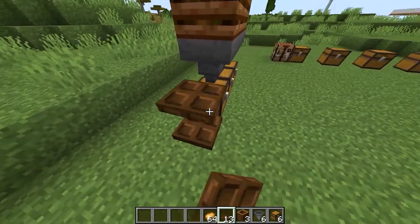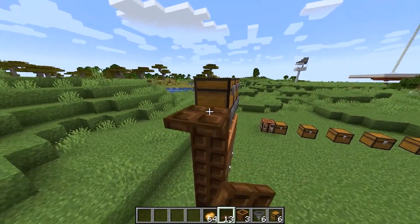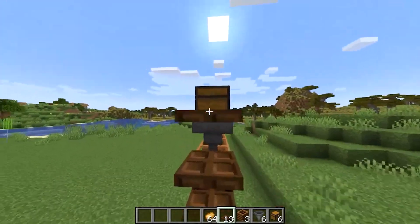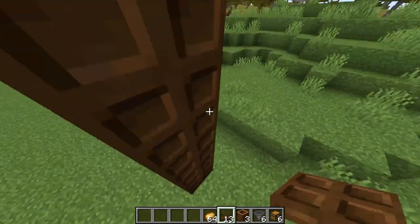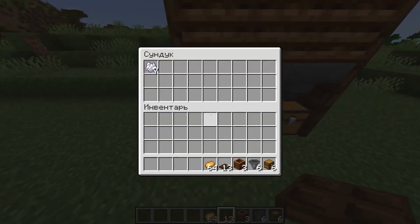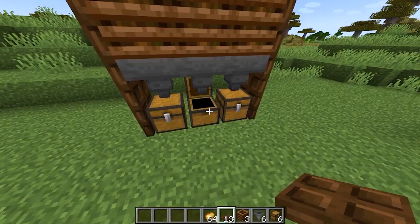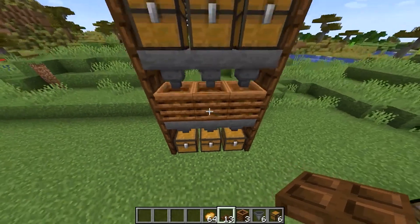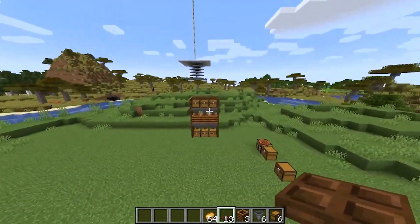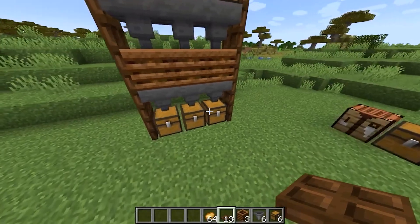For beauty, I also advise you to add hatches like this — open them and it looks quite beautiful. We do the same on the other side: five hatches, open them, and also add a frame on top. In the end, from three stacks of potatoes we got seven pieces of bone meal here, six here, and five pieces here. But if you have an automatic potato farm or any other large crop farm, you will be able to fully automate bone meal creation and get quite a lot of it.